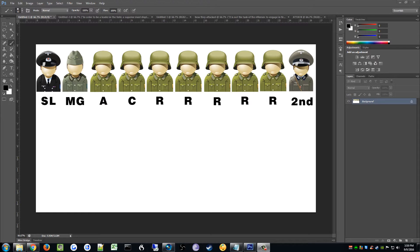So this is a German squad in World War II — I know the uniforms don't match but don't focus on that. The squad consisted of 10 people: one SL, one MG, one assistant MG, one carrier, five riflemen, and the second in command. The SL's job was commanding the unit and directing which targets the MG should attack.